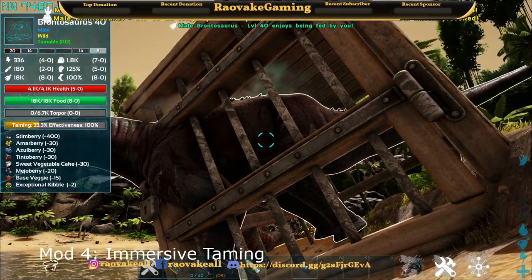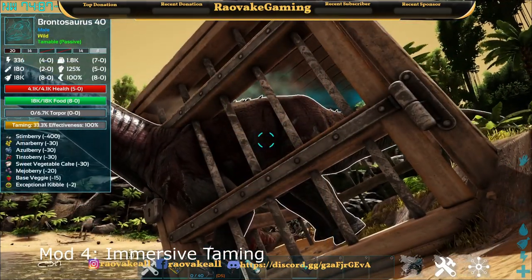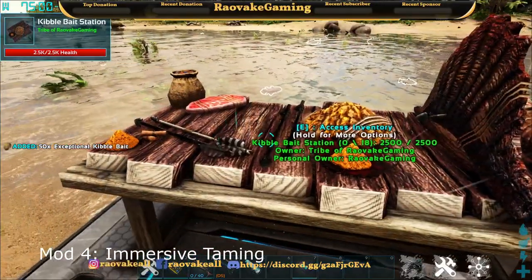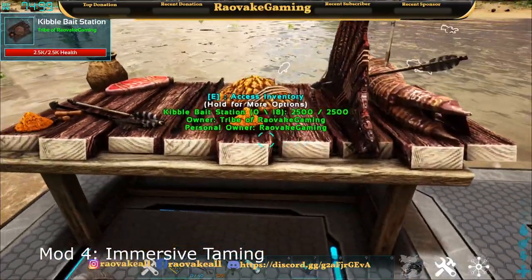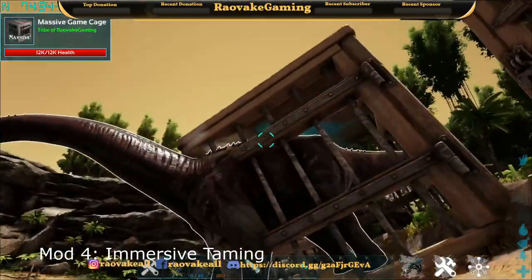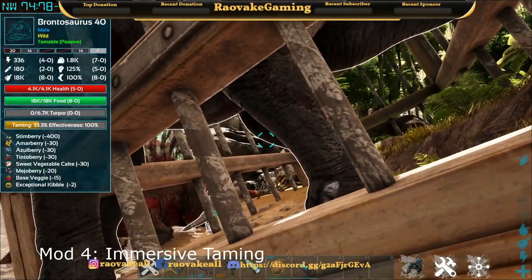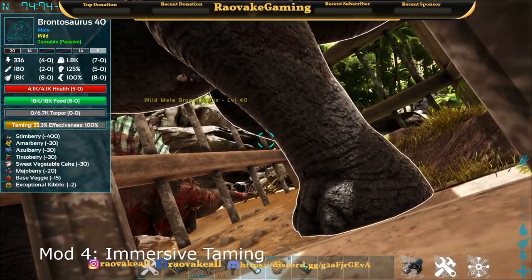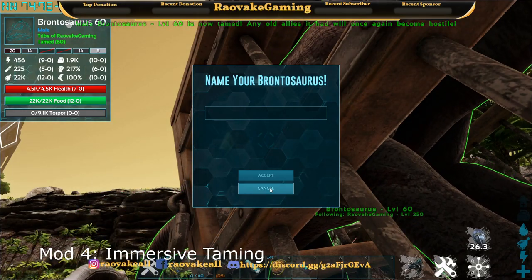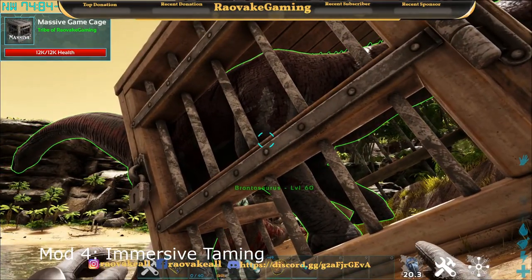He wants the bait so he eats it, and since I'm using the top tier Botany Bale, he immediately got 33% taming at least for this level. There are three different food tiers: Bunch of Kibble, and then Trophy — that's only for ones that require it with combat. Let's go ahead and finish off this Bronto. He's ready to eat again so let's give him a kibble, and he's done. That is Immersive Taming — how we can tame a creature without knocking it out.